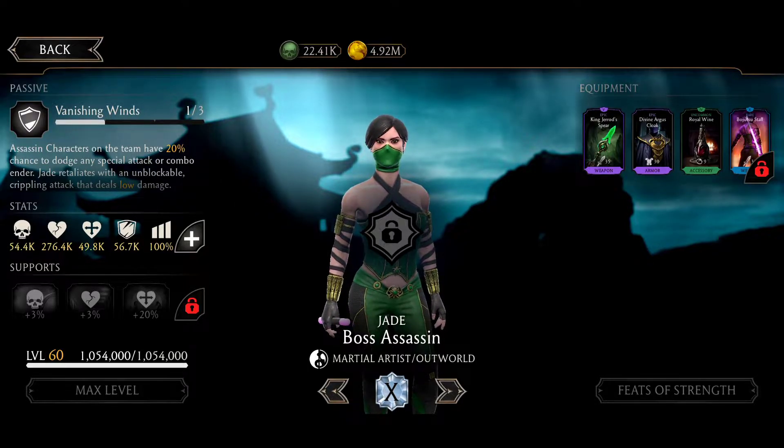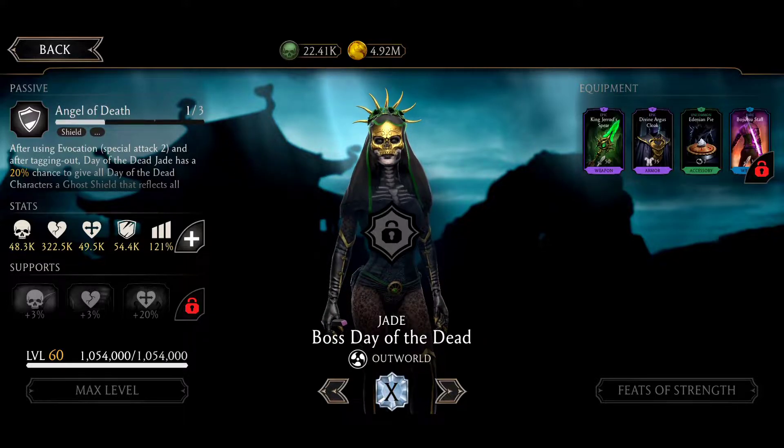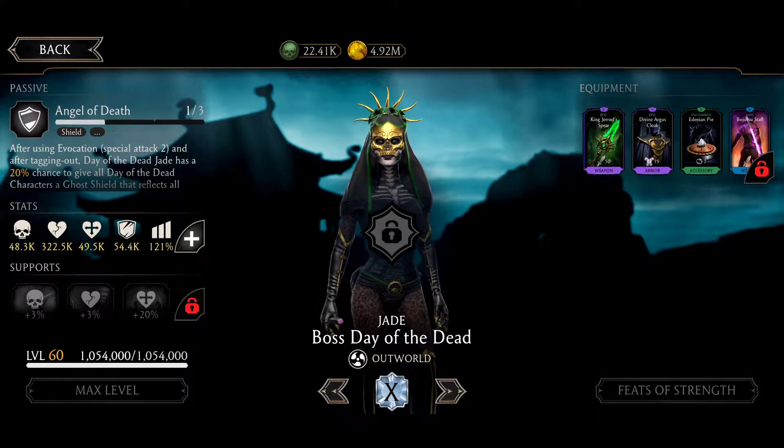Assassin Jade has 60% more damage every time she evades an attack. And the last one is Day of the Dead Jade. This girl is equipped with King Gerald's Spear, so at Fusion X she's gonna start with one bar of power and a half — almost two bars of power.